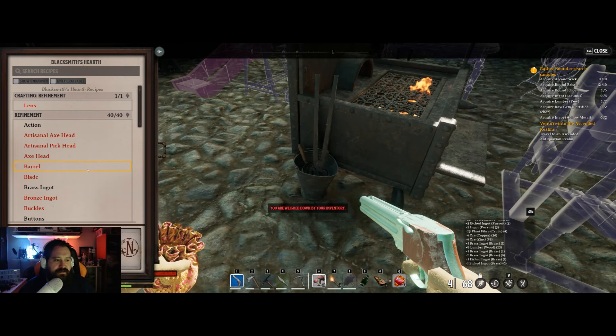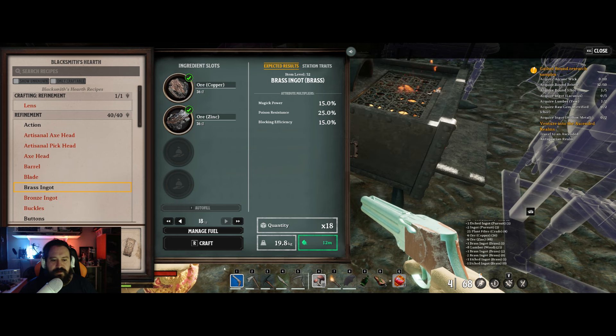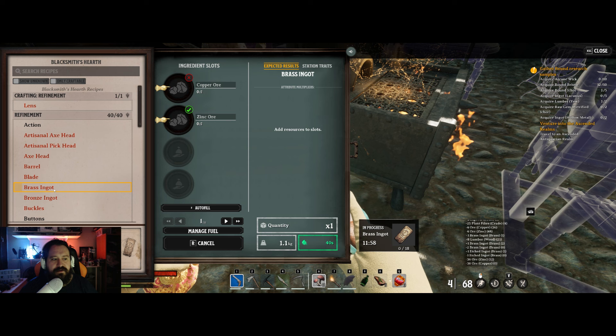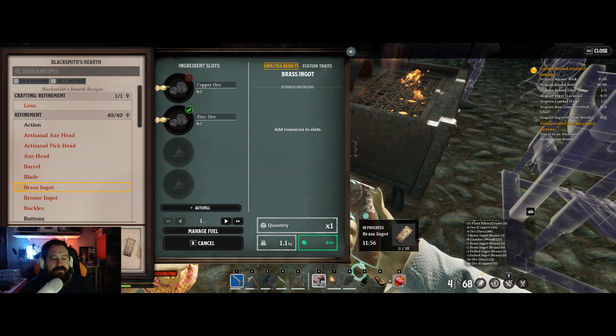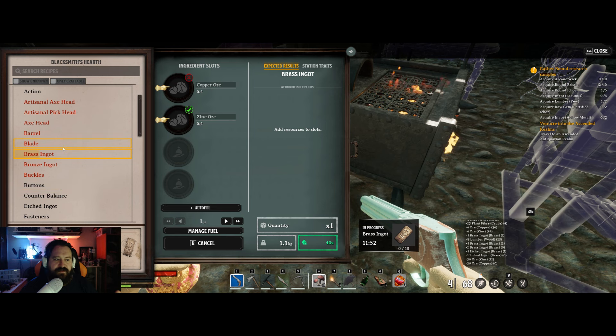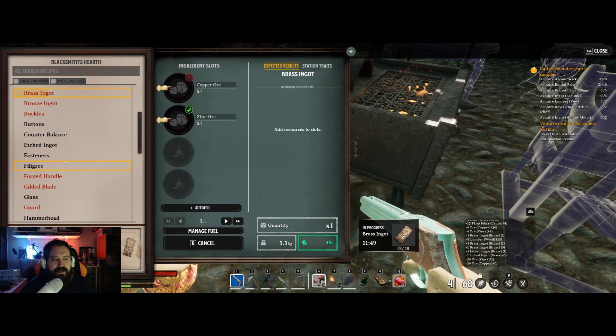To make this alloy, it basically means combining two different metals. The easiest way to do that is by making the brass ingot — you will need some copper and some zinc to make it.